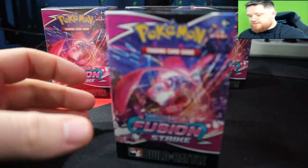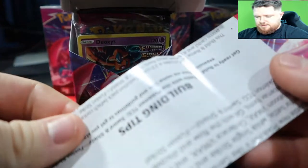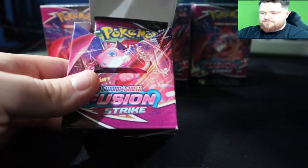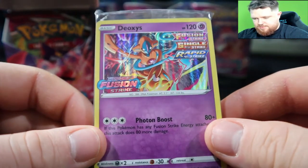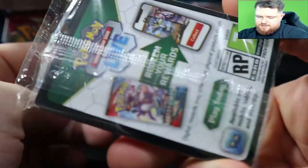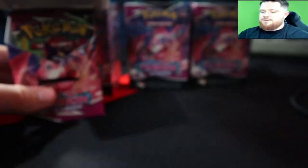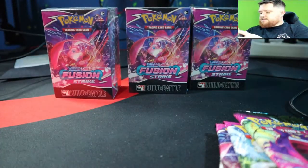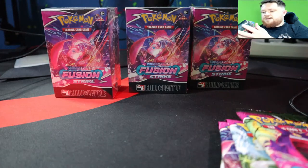Let's crack this one open. You get a little slow-flow booklet thing — not really gonna read that, I'm just gonna go right into it. The first promo is a Deoxys! I didn't know Deoxys was one of them, but I should have figured that. There are also the new code cards, so I'm not gonna open those up. And you get four packs.